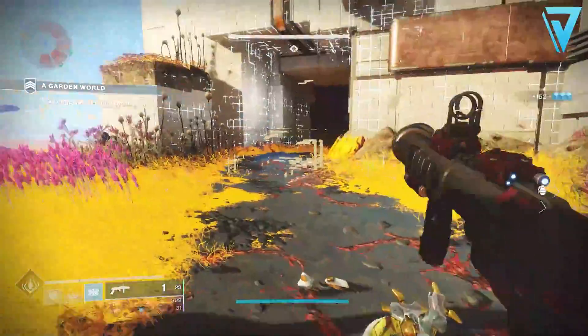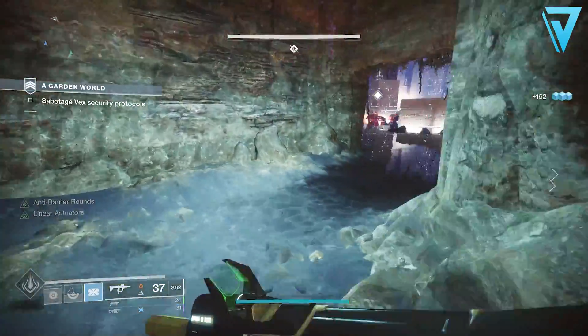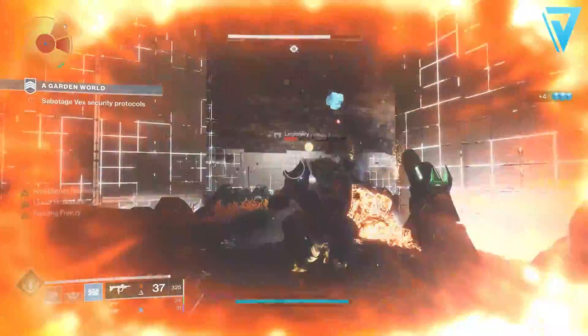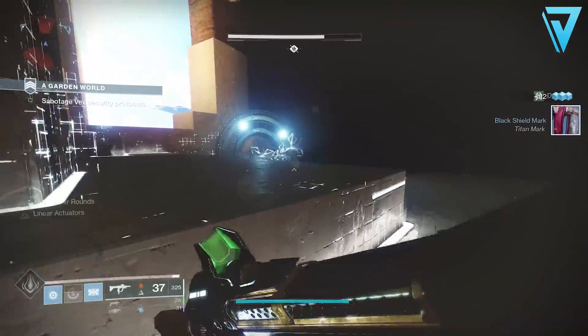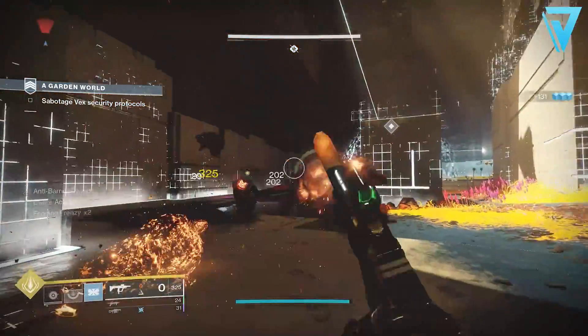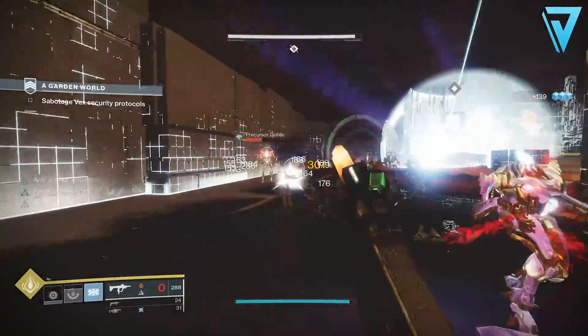Each and every season we get some new armor added to the game, and with that we have the opportunity to farm these out in order to get the most effective stat rolls for the season ahead. But with sunsetting incoming and some armor pieces being more desirable than others, finding armor that you can take into Beyond Light and beyond is becoming a forever-increasing challenge. If you are a new light player, your sources for armor — especially looking ahead at year four — are very limited at the moment.